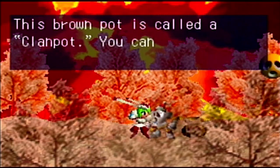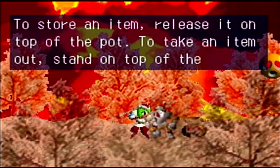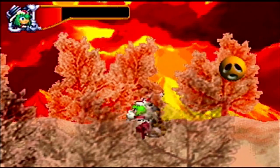This brown pot is called a Clampot. You can use it to store anything you want. To store an item, release it on top of the pot. To take the item out, stand on top of the pot. I wonder — you got anything?